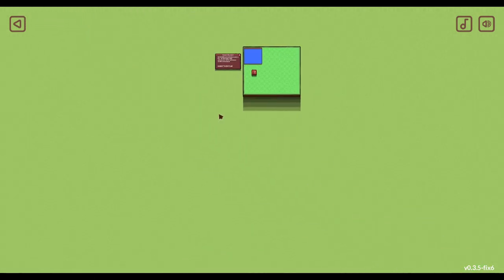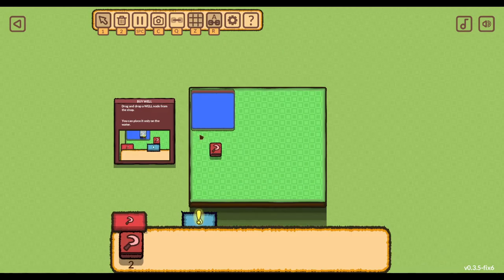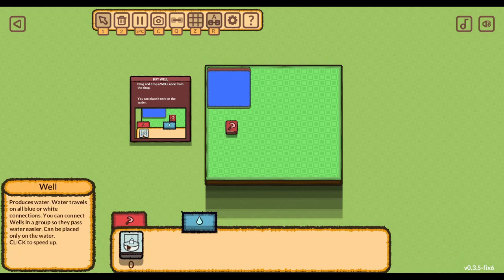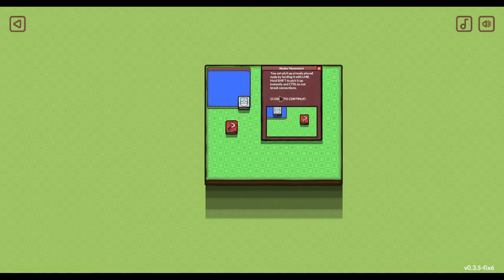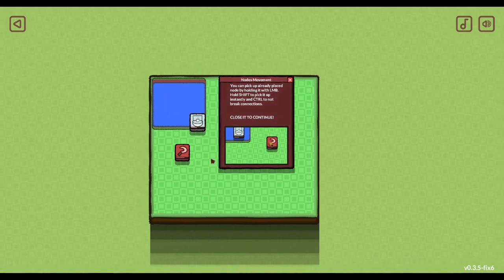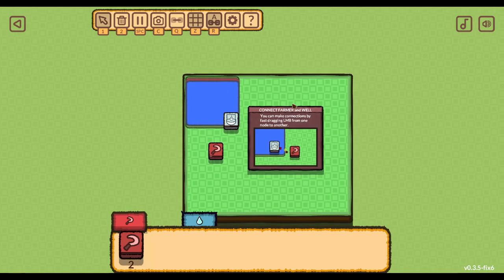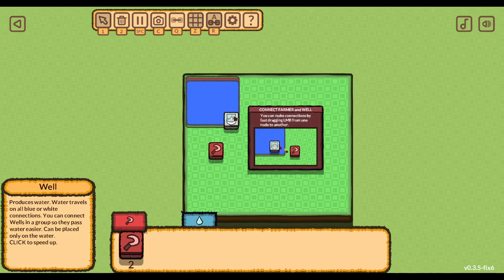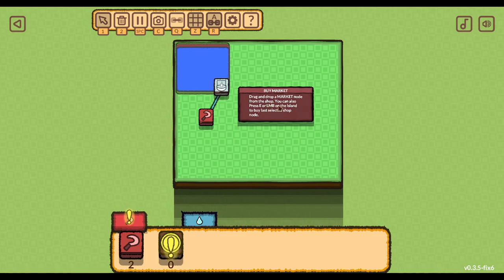Oh wow, how big does this get? Drag and drop a well node from the shop and place it on the water. You can pick up an already placed node by holding it with the left mouse button. Hold Shift to pick it up instantly. Control to not break connections. You make connections by fast-dragging LMB from one node to another. Now buy the market - drag and drop a market node from the shop.